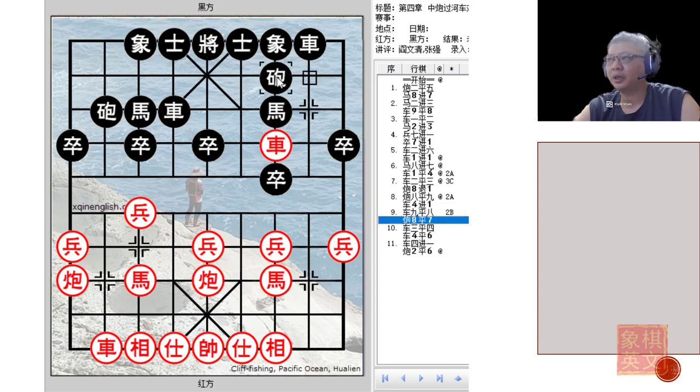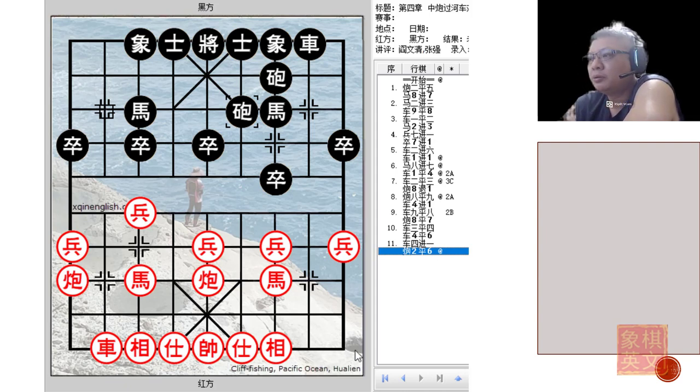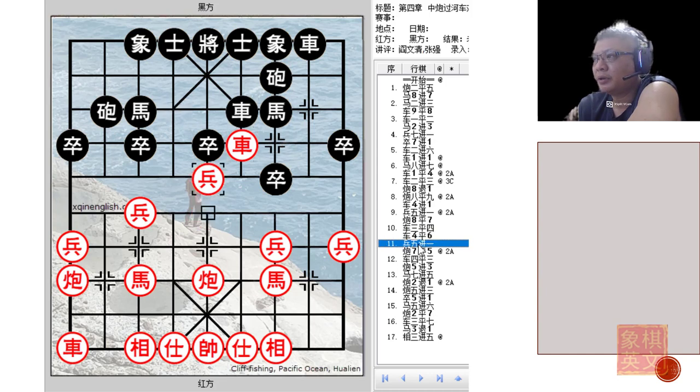So Red would usually continue with p5+1. If he fell into Black's trap and played r9=8, Black would first play c8=7 to dislodge the chariot — the only viable move. R4=6 to offer a trade of chariots. After trading chariots, the moves that Red had used up — 1, 2, 3, 4, 5 — would have been wasted and traded away, and Black would have the opportunity to adjust his formation. Black's formation is now very well coordinated, with adequate defense and a blistering attack waiting to happen. That is why p5+1 is not a good idea, and the reasons for making r4+1 are now clear.